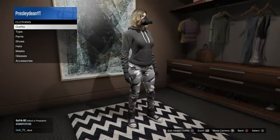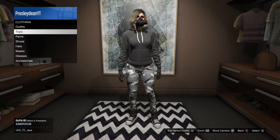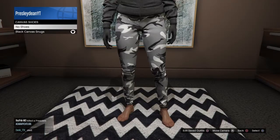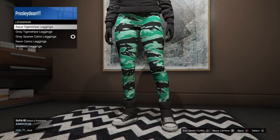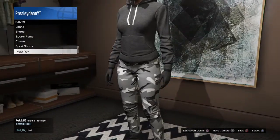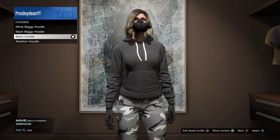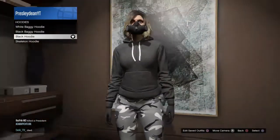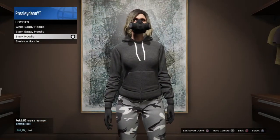Outfit number five — this one looks pretty clean, all gray and white. Go to shoes and put on the Black Camo Snugs. Go to leggings and put on the Gray Sparse Camo Leggings. Same thing — put on the Black Gloves. Then go to hoodies and put on the Black Hoodie, which actually looks dark gray, but that's just what it's called.